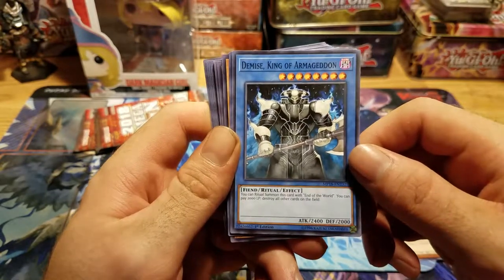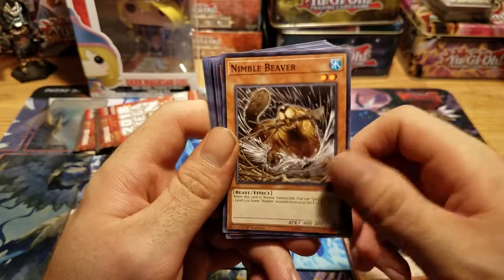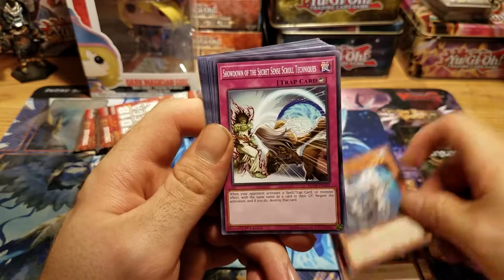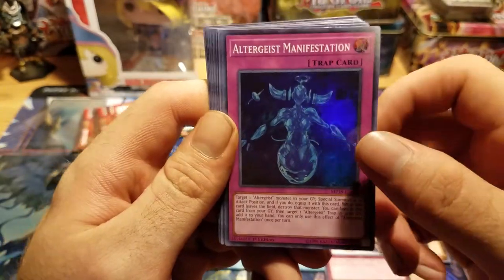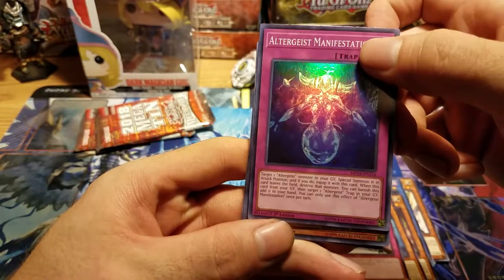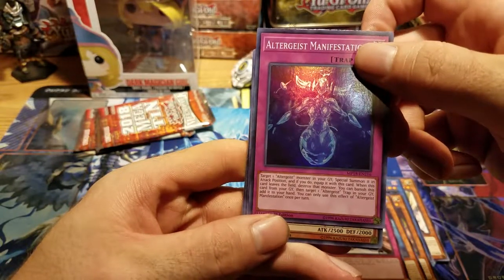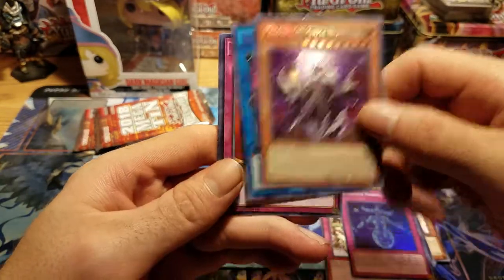Oh hey! Demise King of Armageddon! A Short Prince! McKnight! Sweet! And our secret is number 25, so it's a McKnight card — McKnight Purple Nightfall. Okay.